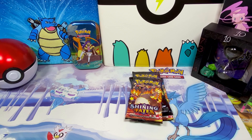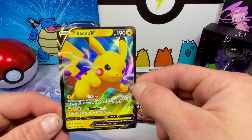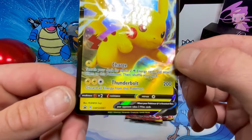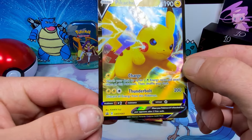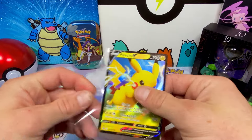All the hollows are shiny, and all the full arts are shiny too, so it's really sweet to get some of these in your collection. As you can see on the front you've got the Charizard artwork there, and this is the black star promo card that comes with these Pikachu V boxes. It's pretty nice.